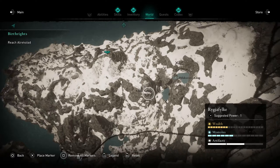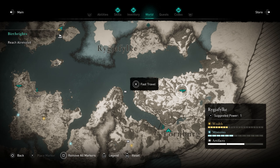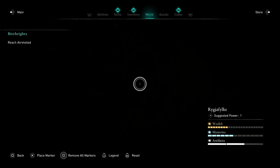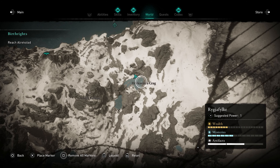What you want to do is head pretty much just straight north of Thornburg. We'll fast travel to the location since we've got close to it. You want to head to a place north of Thornburg called Hildsvindeskrag.